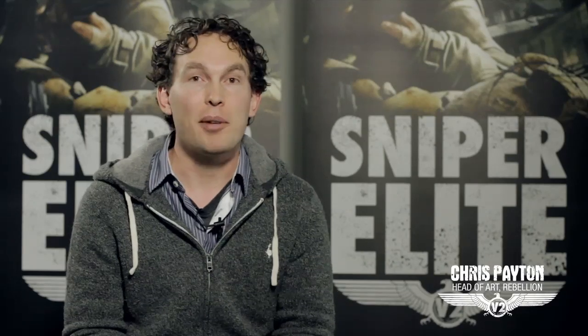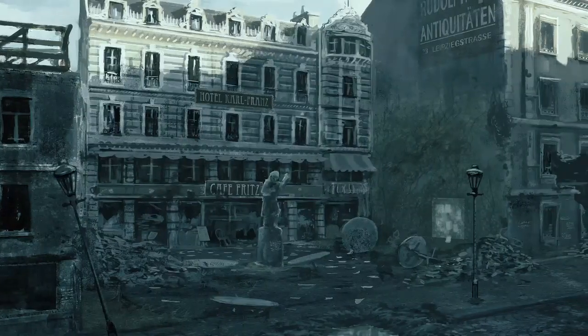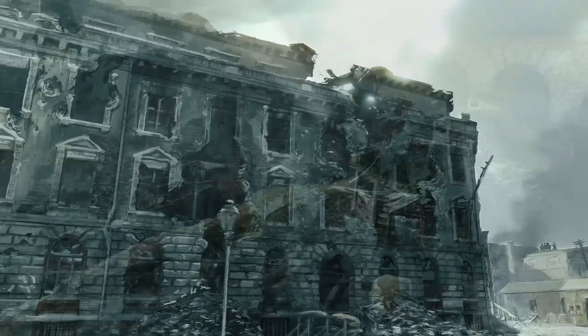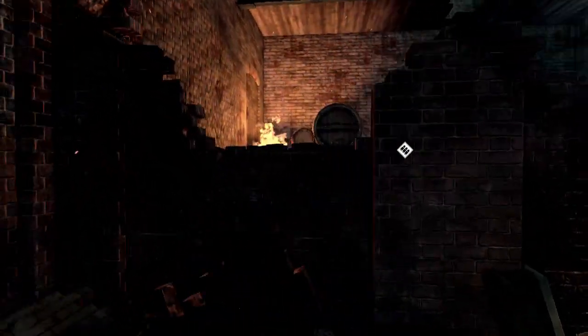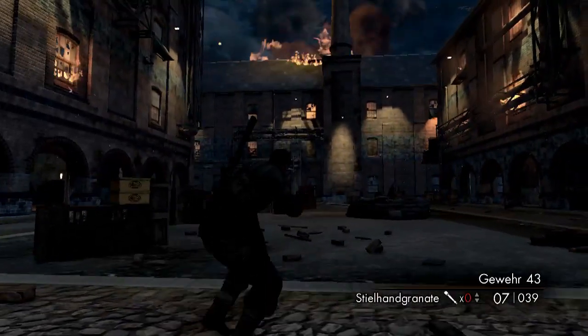Starting with the art team, we have concept artists who look at reference photography and draw up aspirational images of what we'd love this level to look like. We look at reference photography and try to get blueprints wherever we can. In this level, there's a lot of destruction going on, and it actually makes our life as artists a whole lot more difficult. Making damaged and destroyed buildings takes about three times as much effort as making a pristine building.